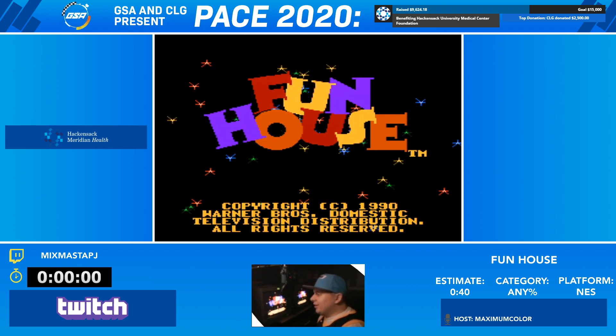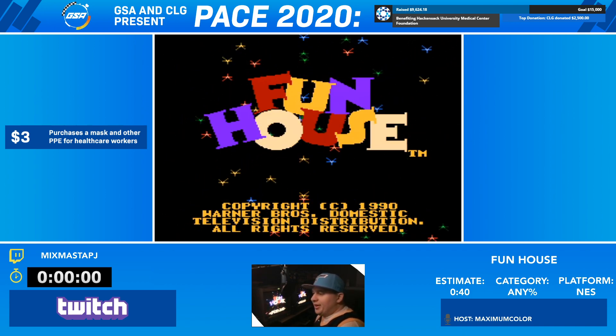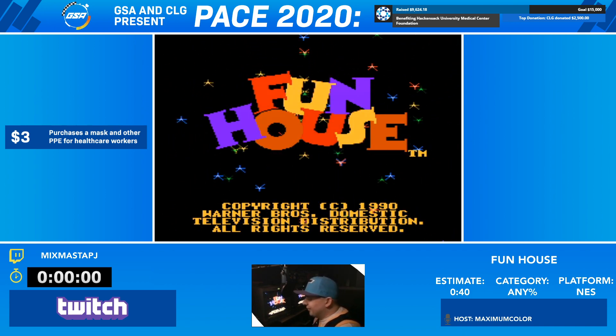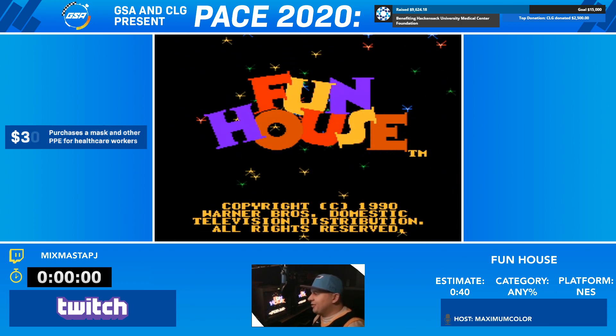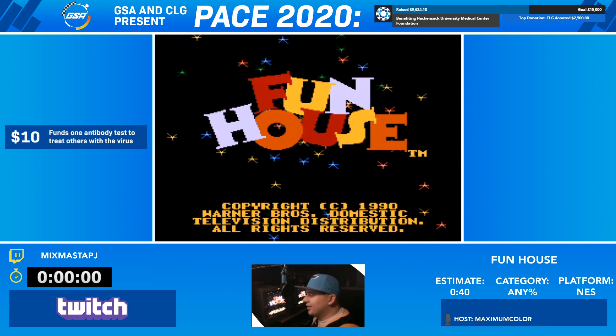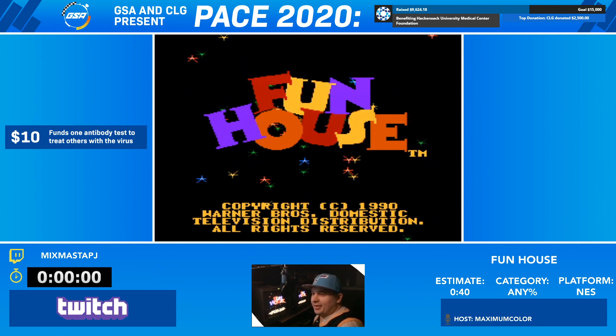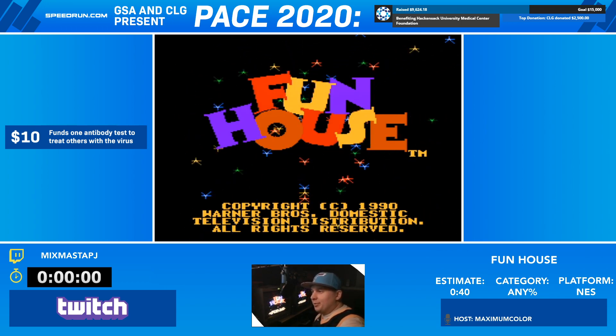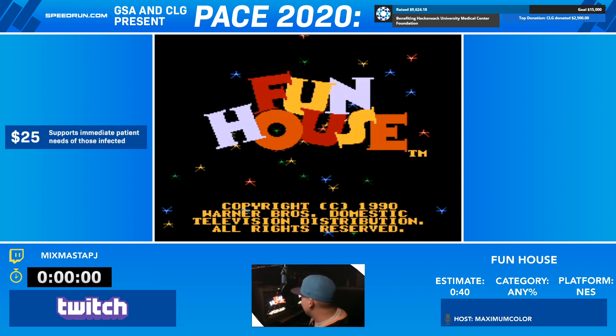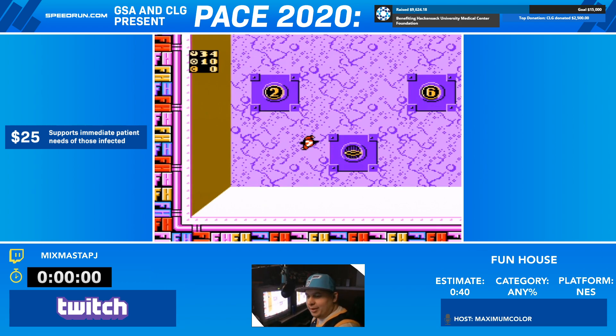Funhouse is a former Double Dare knockoff on the Fox Kids network from the early 90s. It's hosted by J.D. Roth, and the wonderful pictures you guys will see once we leave the title screen of him — it's supposed to be him, although it's a wonderful meme in the community that he looks a lot like Tim Allen. I'm sure a few of you guys are already diving into Wikipedia or YouTube to be like, what in the world is this thing about?